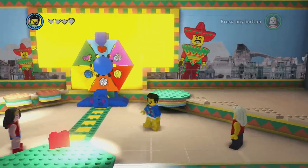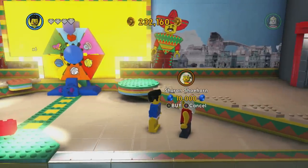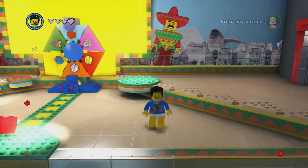All right, in the same room as the eight-time red brick and 'Where Are My Pants' guy, you can also unlock Sharon Shoehorn for 10,000 studs. There she is, right next to Executive Ellen.